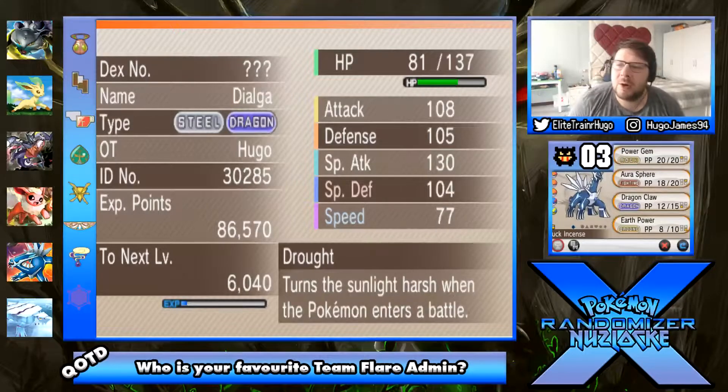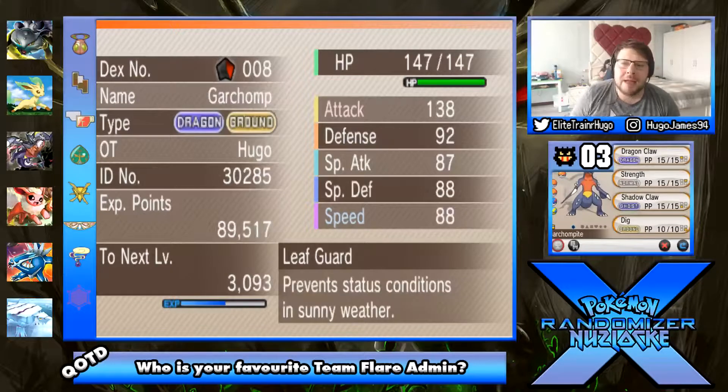First off we got Rassilon the Dialga, Steel/Dragon type, level 41, holding the Luck Incense, Drought for the ability, with the attacks Power Gem, Aura Sphere, Dragon Claw and Earth Power. Then we got Herrington the Garchomp, Dragon/Ground type, Leaf Guard for the ability, with the Garchompite so he can mega evolve, Dragon Claw, Strength, Shadow Claw, and Dig.